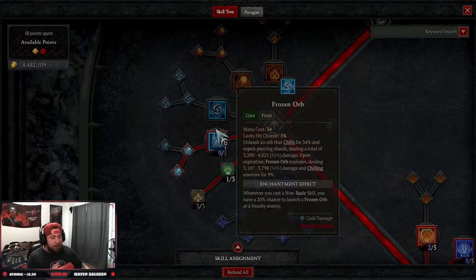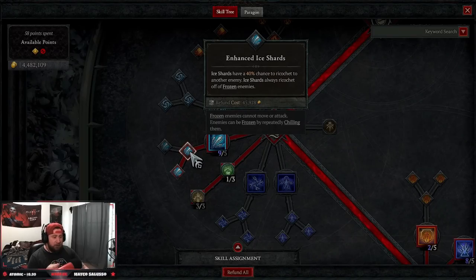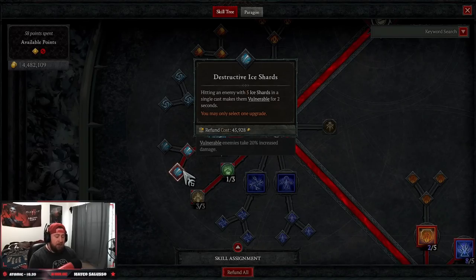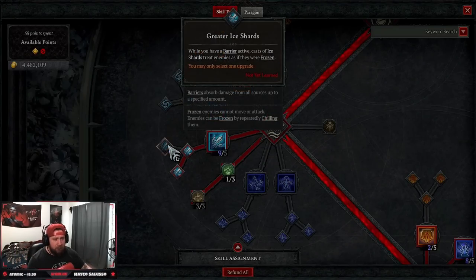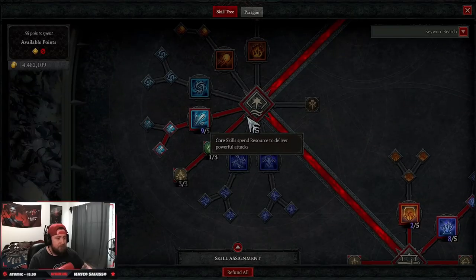Next we're maxing out Ice Shards — five points in. We go to Enhanced Ice Shards for ricochet, then Destructive Ice Shards. We're doing Destructive because we're in the endgame and making enemies vulnerable is a very important element — not just for vulnerable damage, but we trigger a bunch of damage once an enemy is vulnerable. In the earlier stages you probably want Greater Ice Shards so that with a barrier active, Ice Shards treats enemies as already frozen, which is important because Enhanced gives a chance to ricochet and it always ricochets if an enemy is frozen.